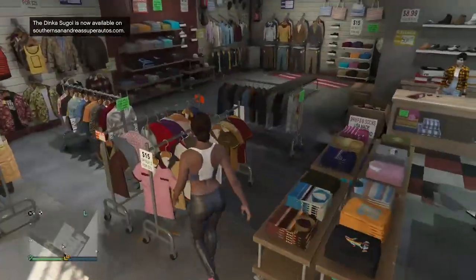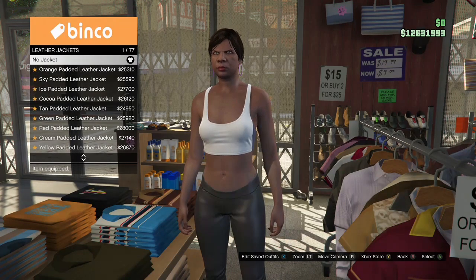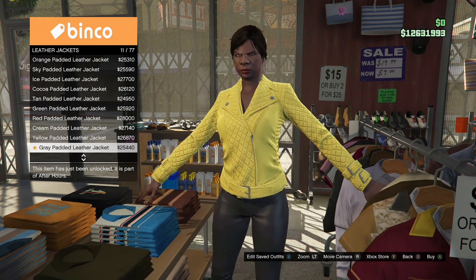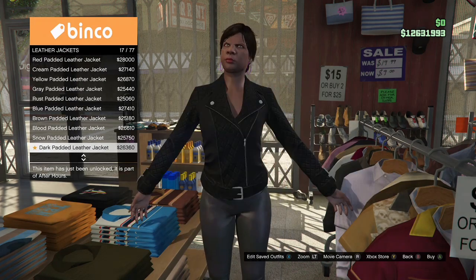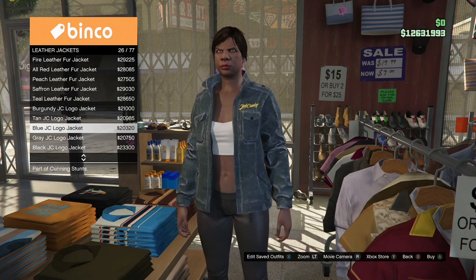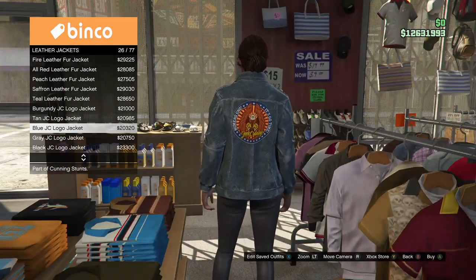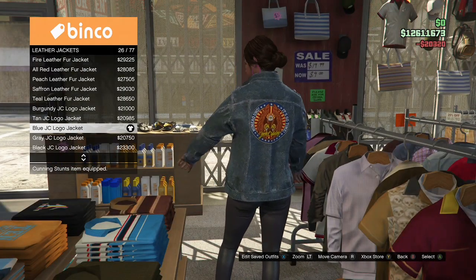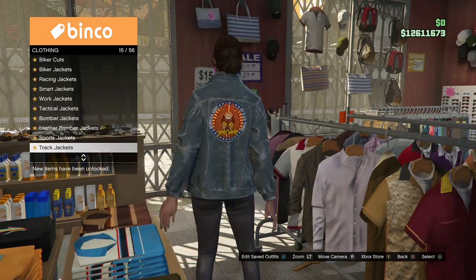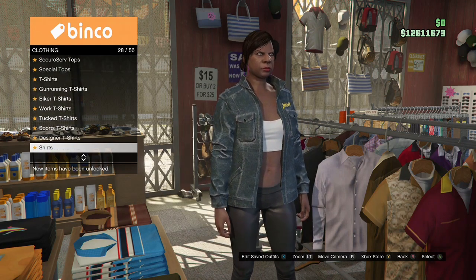When you get inside the clothing store, first go to the top section, go to Leather Jackets, and purchase the Blue JC Logo Jacket. Once you have that, back out, stay in the top section, go to Sport Tops, and buy the White Mixed Baseball Tee.